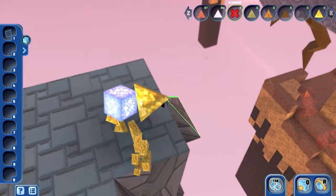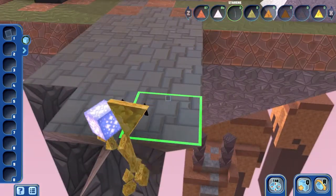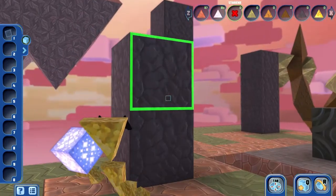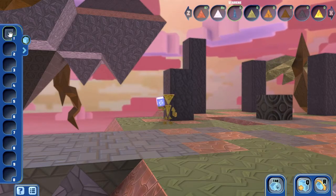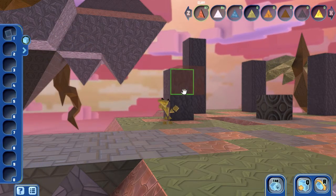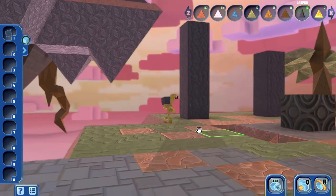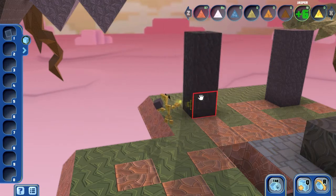I don't seem to be able to build anything triangular at all. I want to get across there. Can I grab these things? Let me try removing something. These are different sounds — stronger stuff. And they have physics to some degree! They fall down, unlike in Minecraft. So there's physics in there — interesting.